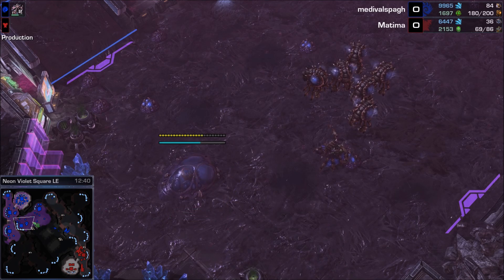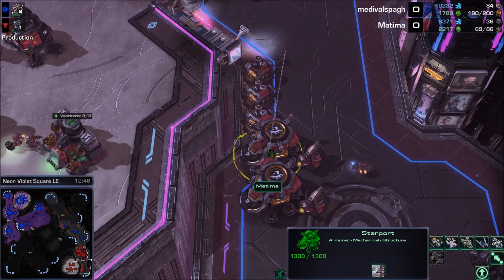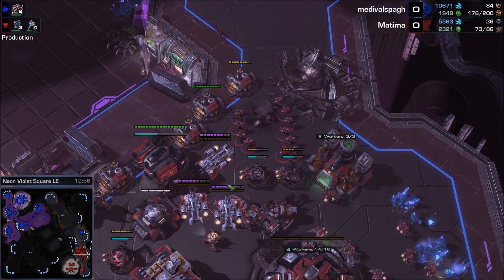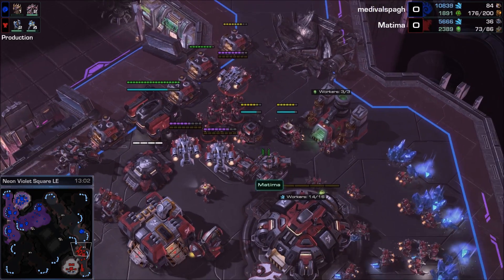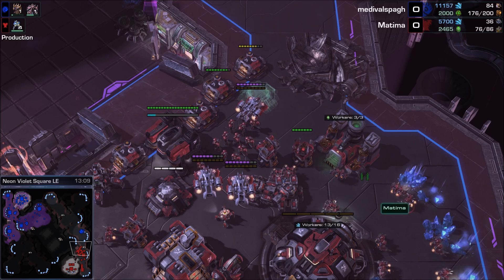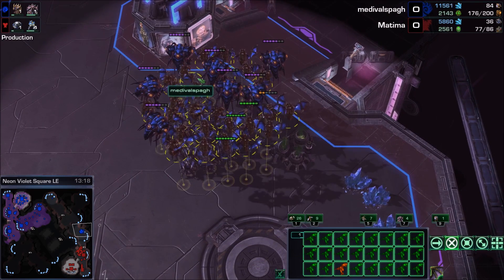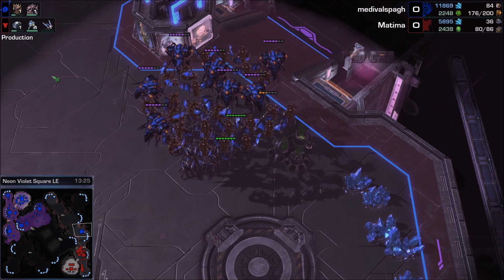More Hatcheries under construction for Medieval. He is expanding to the pocket expansion next to his main base. Matima is going Starport and building Missile Turrets - saw those Mutas. A Bunker goes down but the Marines manage to shoo them away. Two then three Missile Turrets coming up in the natural base - SCVs building furiously. These are very good anti-air, even better if you repair them. Right-click your SCVs on an under-attack Missile Turret - several can repair at once and it makes them functionally immortal. One Missile Turret probably isn't enough against 24 Mutalisks though.